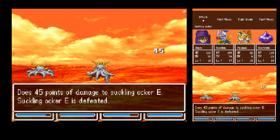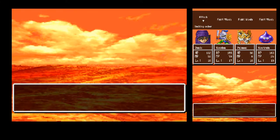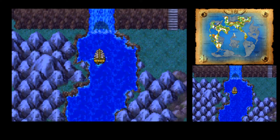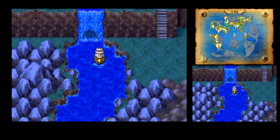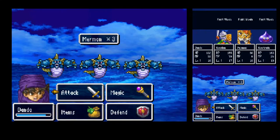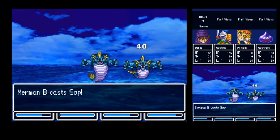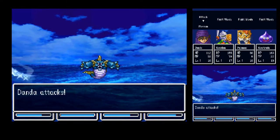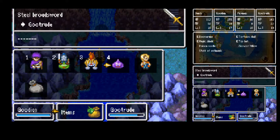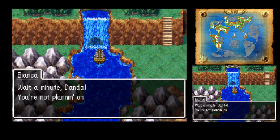Suckling Ochers are annoying — they can drain your MP. I can't drop Bianca off at Monty's either; every time I walk into town she's going to boot someone out and step into the party. New enemy: Mermen — not the rare encounter I'm looking for, they're all over the place. Can you hold a sword in your mouth? No.